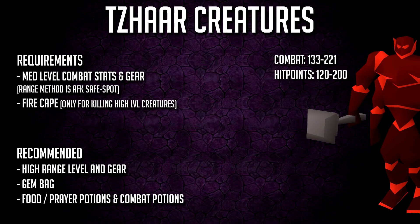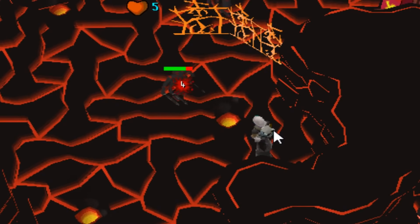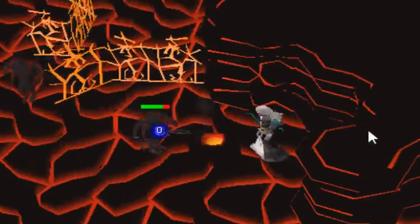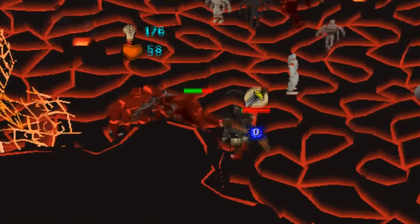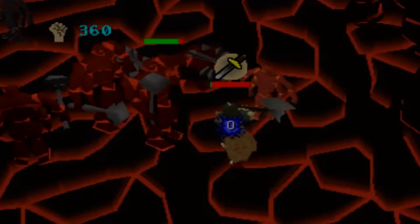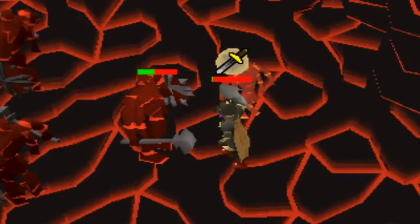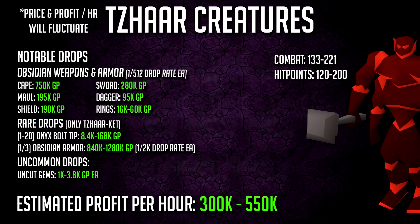Number 14: the obsidian creatures. An obsidian cape is like 750k and the shield is pretty expensive as well. I'm sure everyone has sat behind the volcano vents and trained range on these AFK at some point. Jagex also added a whole new city to this area with the inferno cape release. If you have a fire cape, show the gate guard and he'll let you in, where you can kill the higher-level TzHaar which drop the city armor, and have a higher chance at the obsidian cape and new shield.